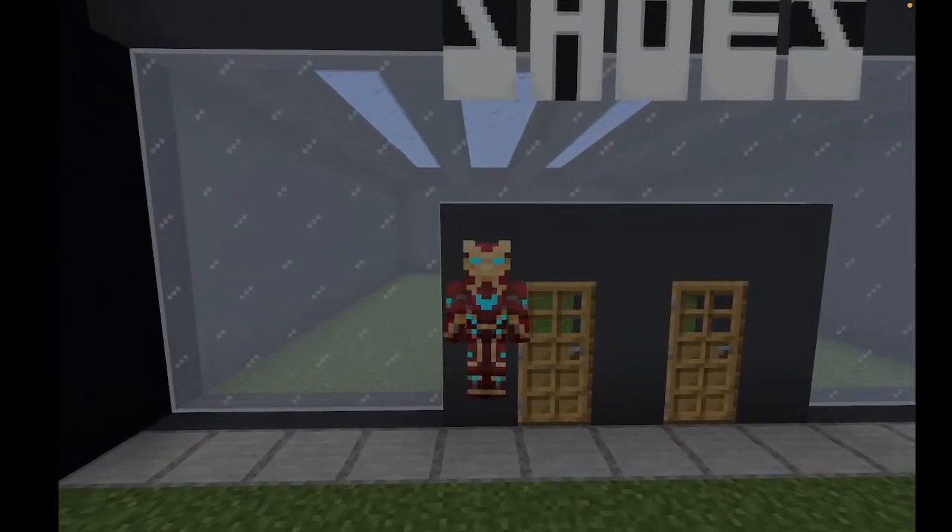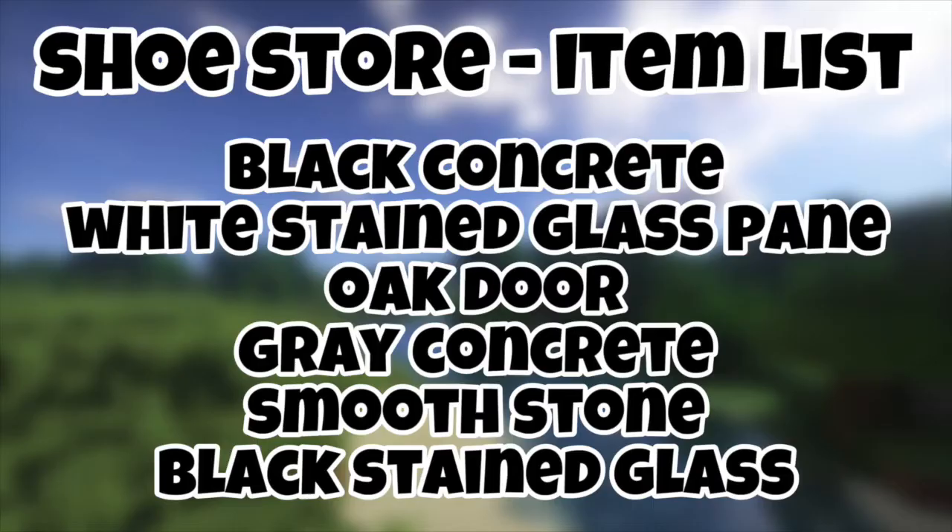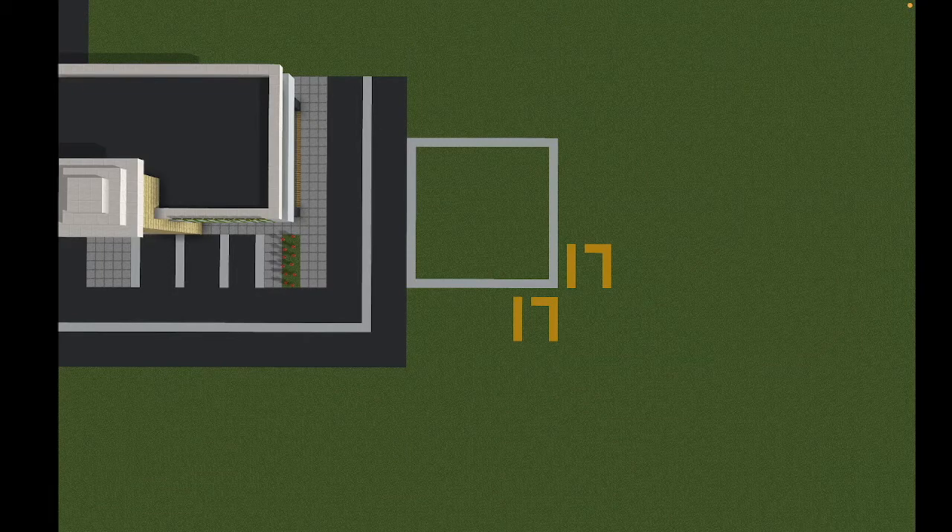To get things started, you're going to want to need all these materials that are shown on the screen right now. We're making this the same style as these modern tutorials. So go ahead and make sure you have all those materials and access to those as well. On the ground right now, it is a 17 by 17 block area that you're going to need to make this shoe store. You can build a grid if you want to, but once we do, we can get things rolling.